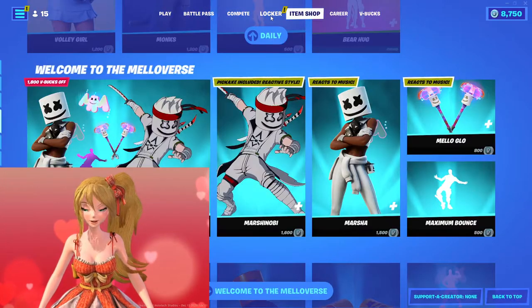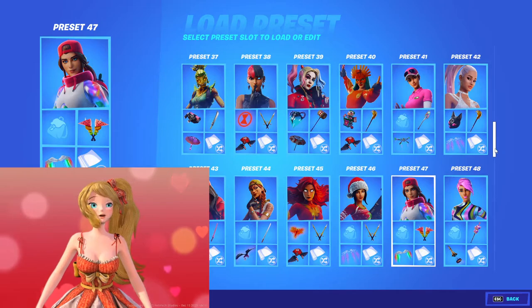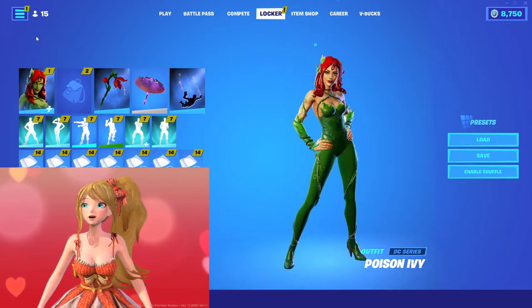Let's go to my locker and look at my existing presets. We're going to work on Poison Ivy today, so let's go ahead and confirm what we have for her.